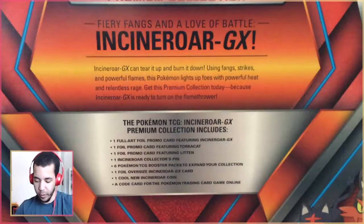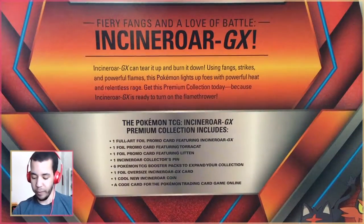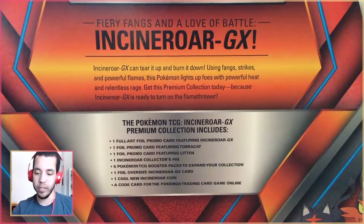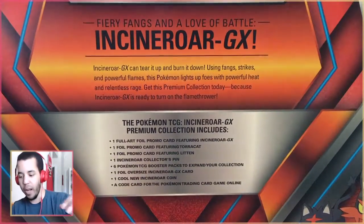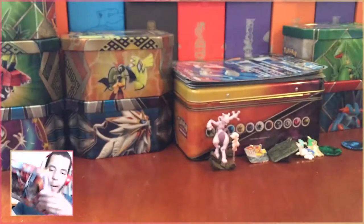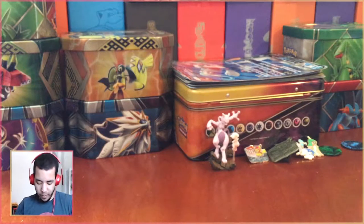So let's take a read as we always do. It says: 'Incineroar can tear it up and burn it down. Using fangs, strikes, and powerful flames, this Pokemon lights up foes with powerful heat and relentless rage.' I love this line — I love these three. They're by far the best starters. So let's go ahead and tear right into it.